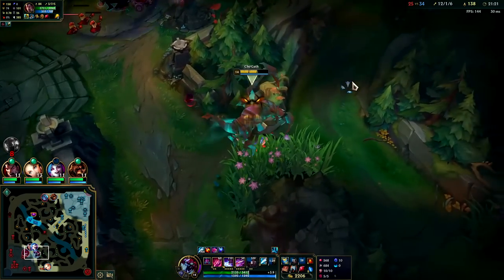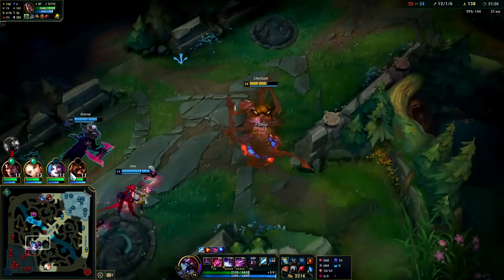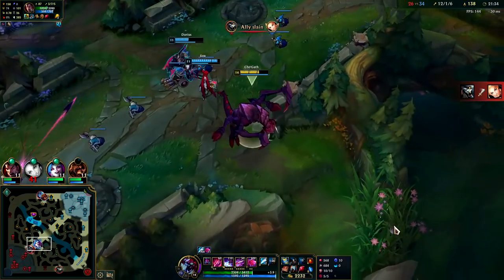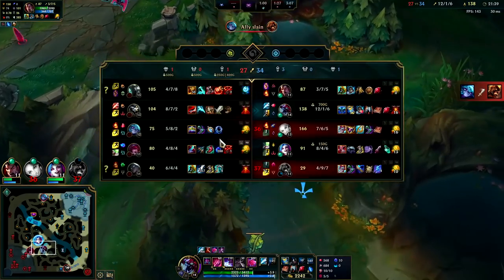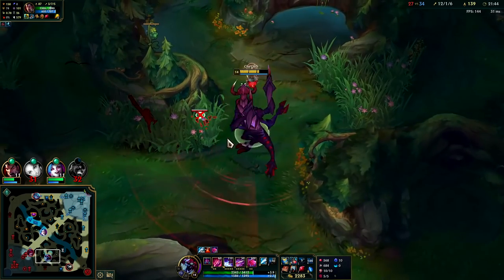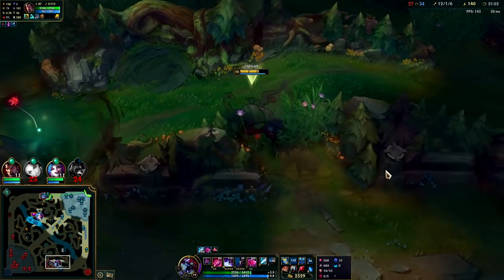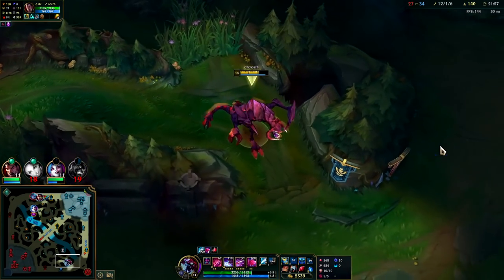I can Hourglass Rengar if I need to — I don't think he has the items to kill me. Rengar gets a solo kill on Lux. My R is back up, I can look to fight him. He has no HP items and no magic resist items, so he's going to die here. I just wasted my Predator — I got almost nothing out of it.